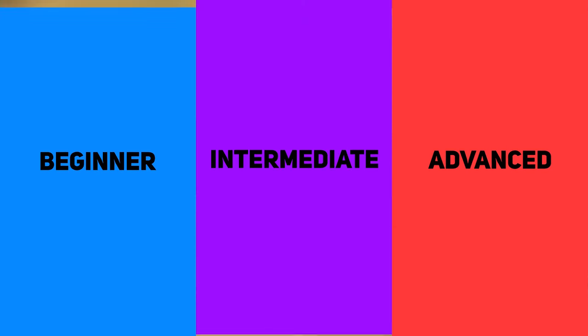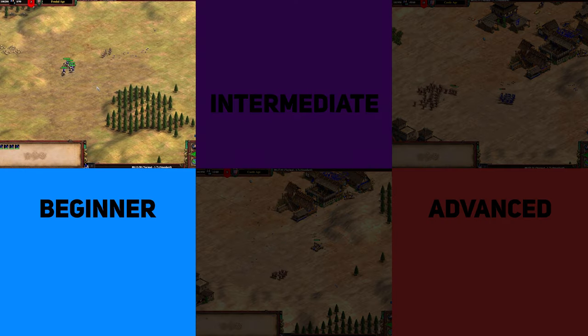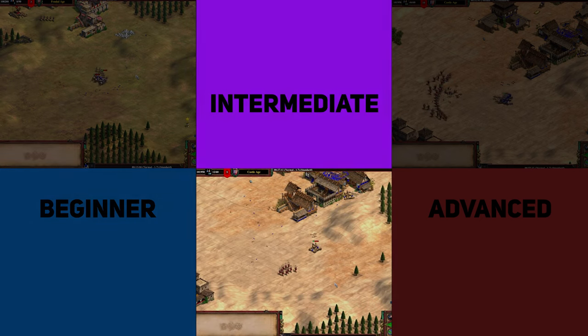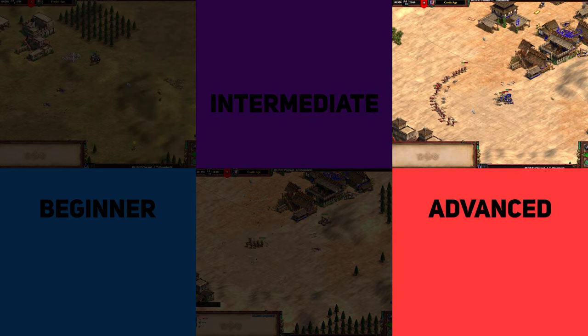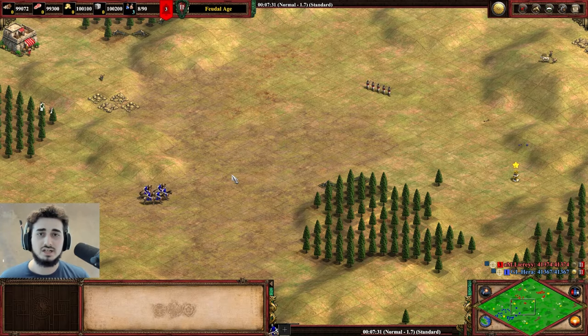We're going to split this video up into three segments. First, a beginner section covering the basics of archer play — what you need to know to start playing with or against archers. Then an intermediate section on how to fight very common matchups like archer versus archer, how to fight skirms, cav archers, mangonels, and scorpions. Finally, an advanced section showing the coolest micro tricks with archers. Let's start with the beginner section, beginning with hitting and running, which is the bread and butter of archer micro.